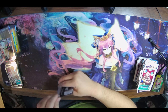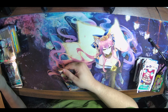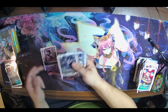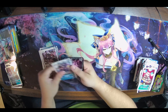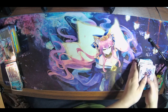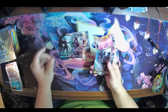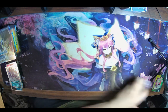Three alts and a secret from box one. We got Gaio Mon alt art, Falcomon alt art, Medieval Gallantmon, and then a Shining Greymon Ruin Mode — that's a pretty solid first box in my opinion. Alright, we've got one more box here.